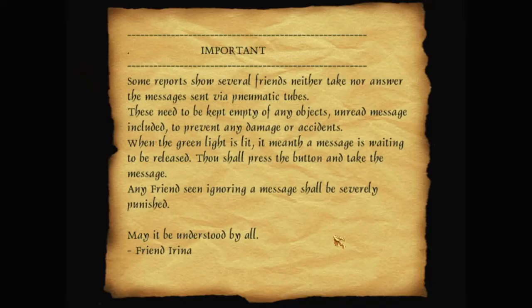Important notice: some friends neither take nor answer messages sent via the new pneumatic tubes. These need to be kept empty of any objects, unread messages included, to prevent damage or accidents. When the green light is lit, it meaneth the message is waiting to be released — thou shalt press the button and take the message. Any friend seen ignoring a message shall be severely punished. May it be understood by all. Friend Irina.